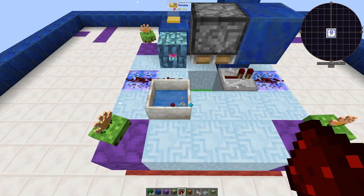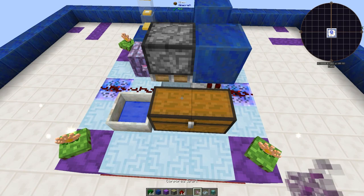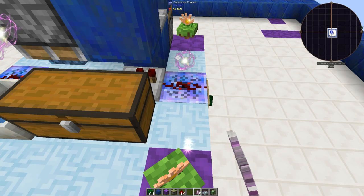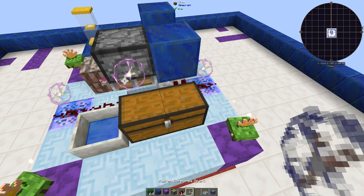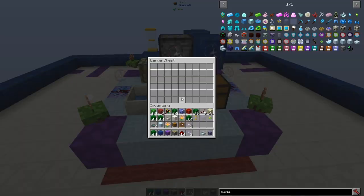Place your two chests right here, then place Corporea Sparks on top of both chests and on the Corporea Funnel. You can still click on the funnels as long as you don't click on the redstone. Then place the Master Corporea Spark on top. And that's literally the system — that's it.